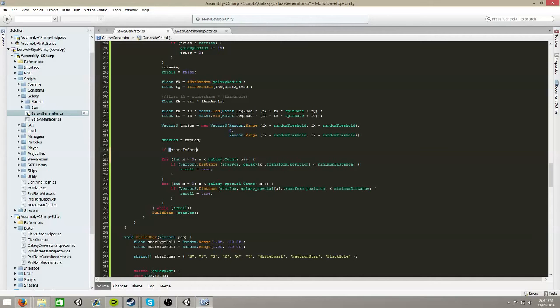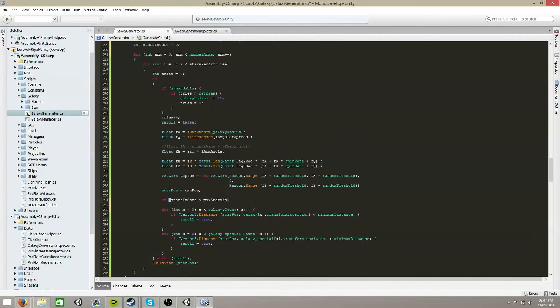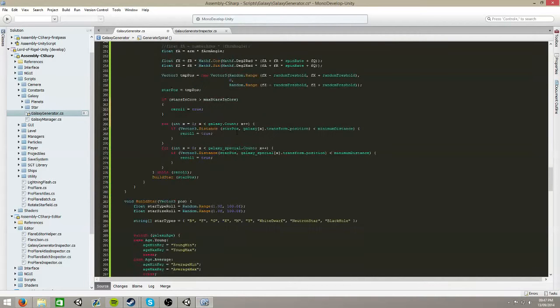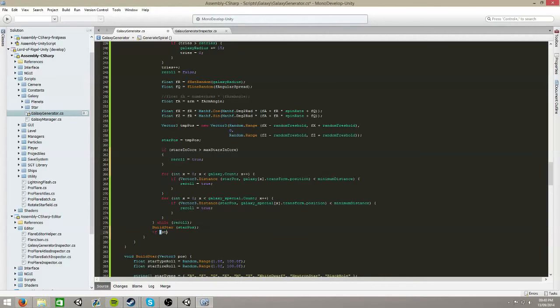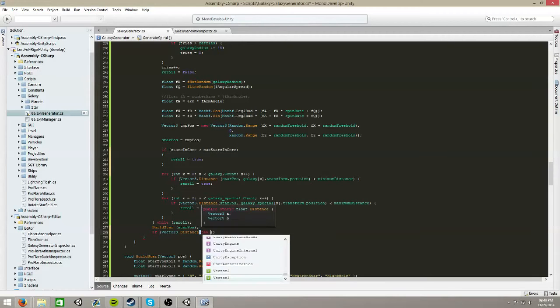By the way, Ace, your nebulas, which I've finally gotten to see in-game for the first time, look really good. They're awesome. It's nice having that gaseous volumetric object - some of them are actually closer to the camera than what the stars are, so it kind of gives it a volumetric 3D look. The green nebulas especially seem to be the ones that have height to them, versus the purple and red ones.